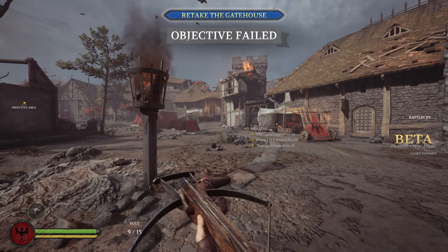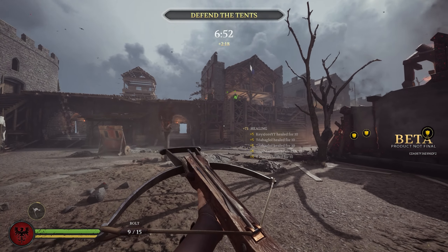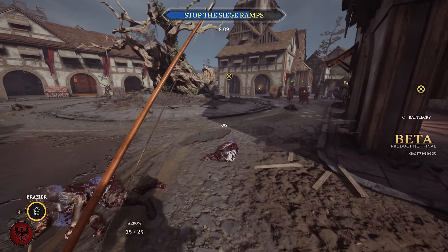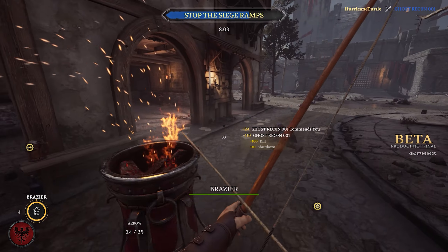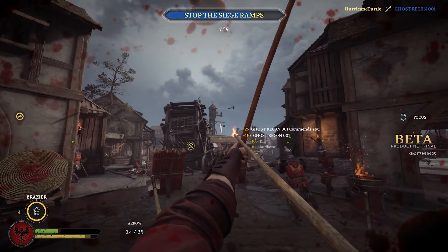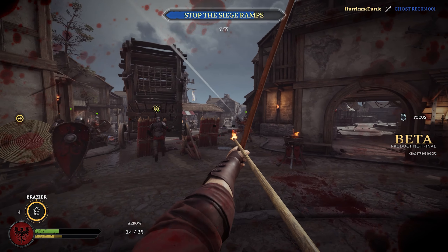The skirmisher's ability is to rearm himself with ammo wherever he is — he doesn't have to go to a rearmament box. So what I like to do with a skirmisher sometimes is pick up a bow or something else and be a bit more aggressive with your archery. You can go to positions where there aren't any ammo boxes around because you can just replenish yourself, which is great.